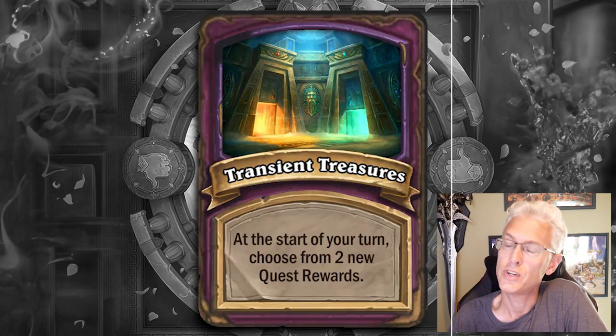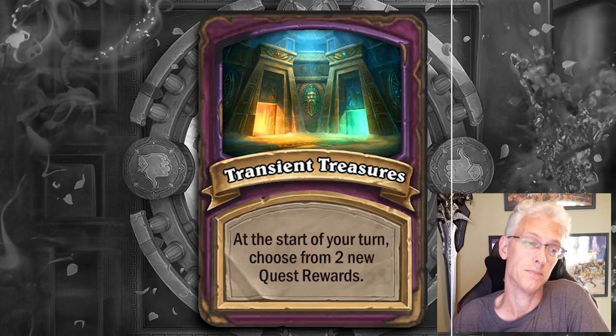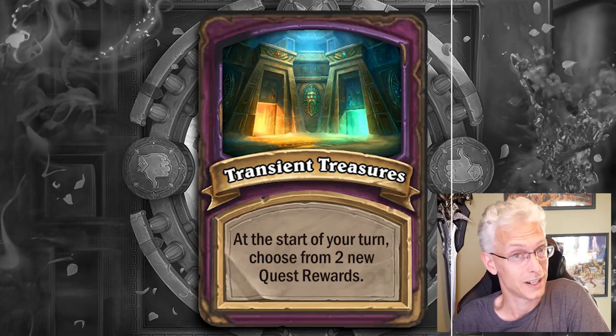Transient Treasures — at the start of your turn, choose from two new quest rewards. This is a simple one. It takes you back to the quest meta. If you're not familiar with quests, I will post a link in the video to some things I've done about quests. I'm going to do an updated list that will be more applicable to this, just condensed. But for now, you will just have the old information to use until I can make the new one.